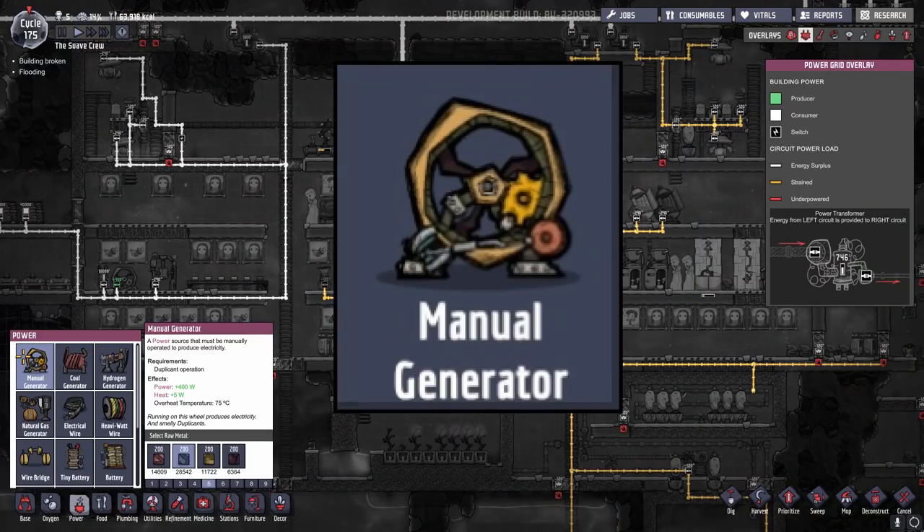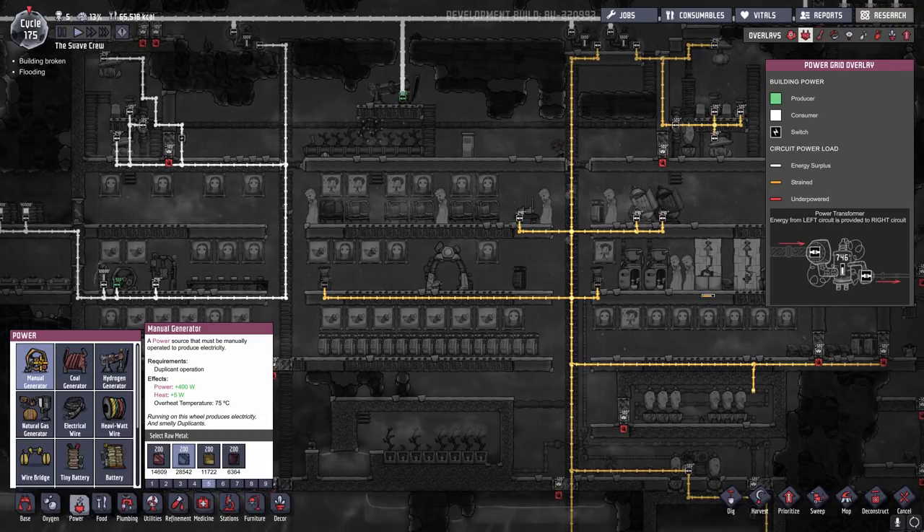The manual generator is your most basic means of generating power — you're basically trading duplicate time in order to produce energy to power your systems. This can be an easy way to start off initially because you don't have high power needs, but this generator only produces 400 watts of power. Even though you can use it from the early game through the late game, you're constantly trading your duplicate's time on the generator. If you have lots of duplicants that's not a big issue, but if you're controlling the size of your colony, giving up those resources can be a challenge.